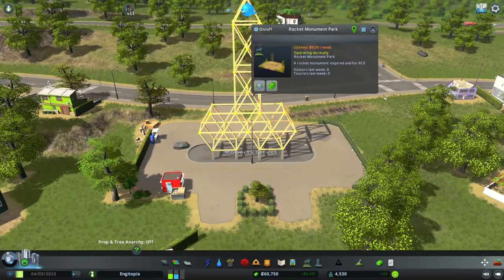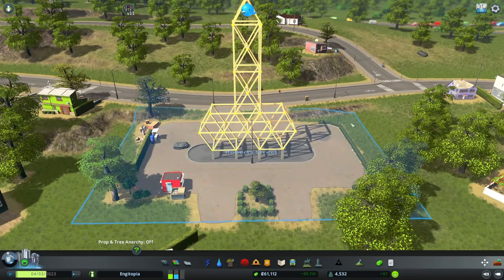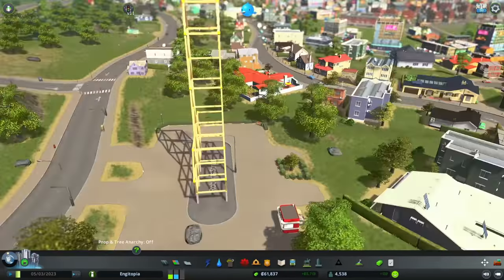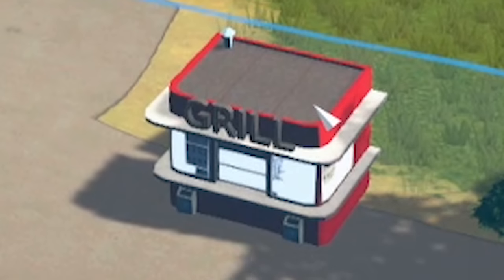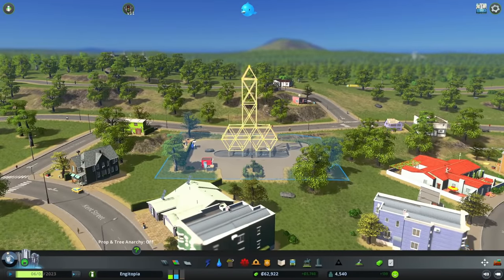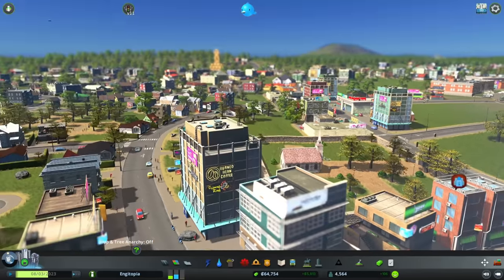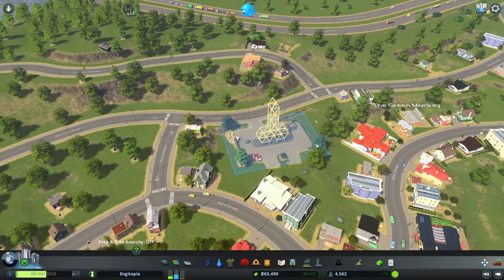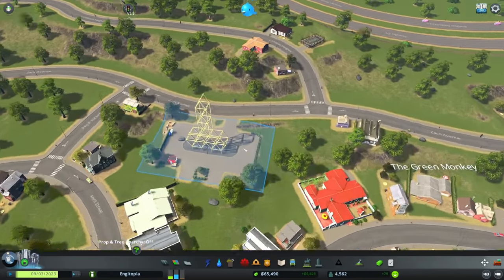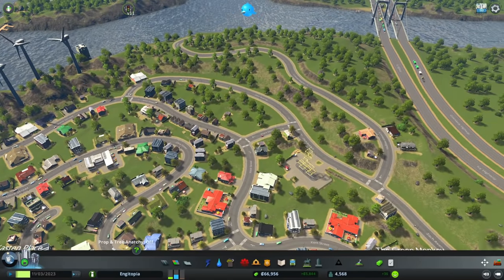Let's have a look at this park - it looks like a normal sort of monument and then... yes! My very own custom park. Do I keep it as Rocket Monument Park or should I name it? I probably shouldn't name it after a Patreon. There's a little grill there so you can get some food - that's awesome, the residents are going to love that. The property values are going to go skyward. Thank you for making that - if anyone else wants to make me a mod I'll be more than happy to add them to Engitopia.